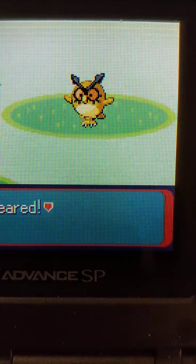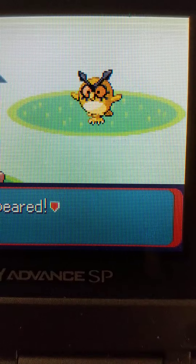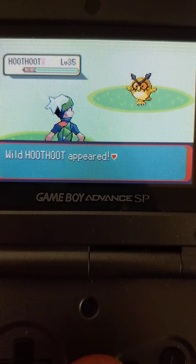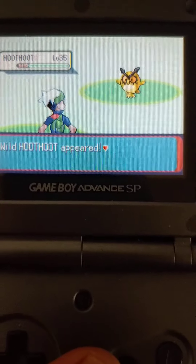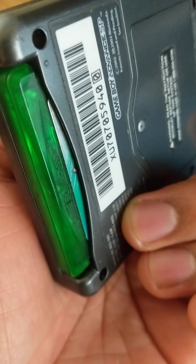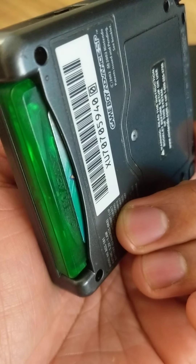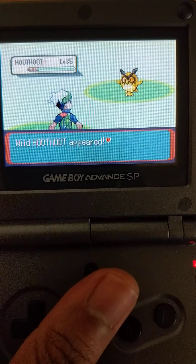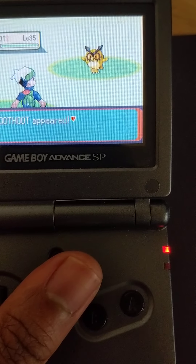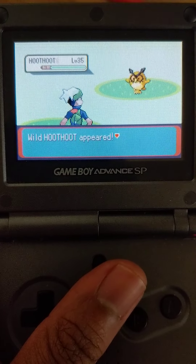Yes sir, that is a shiny Hoothoot! He's a big boy, a very big boy. We're in zone number five, starting that zone as we normally do. No bootlegs guys - GameBoy SP AGS-101 playing Pokemon Emerald. That's an amazing game. It's one hell of a journey, and we're slaying shinies! We've got ourselves a battery problem here, so let's try to catch this Hoothoot as quickly as possible.